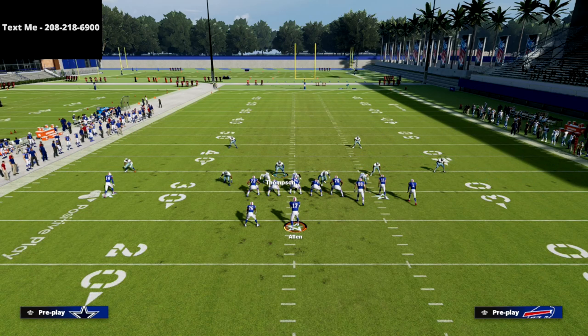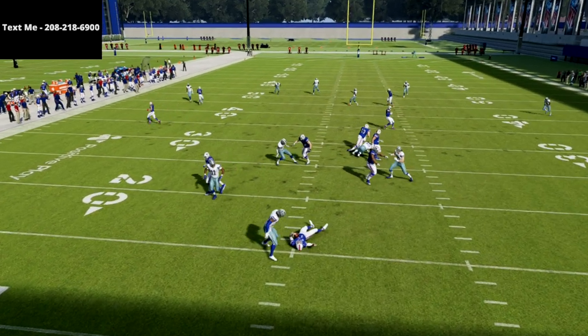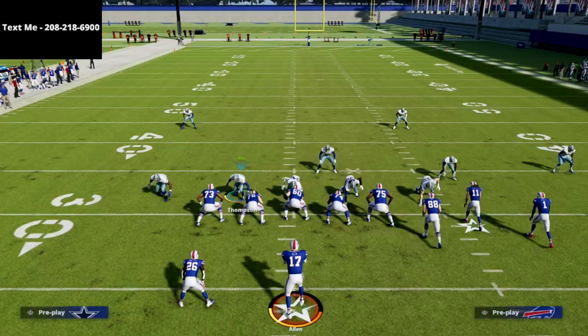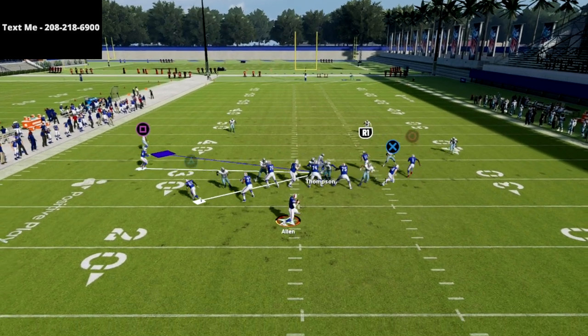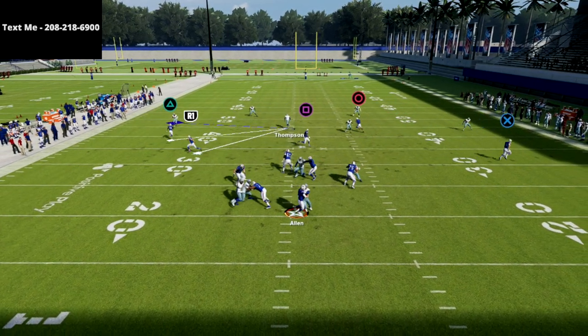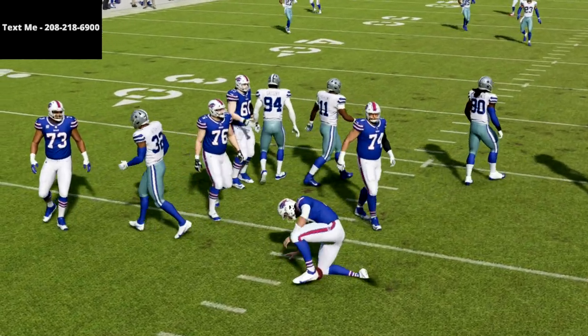Literally all you do is come out, flip the play globally, blitz your linebackers — you'll see that your nickel corner doesn't move whatsoever — and you are going to absolutely scream at your opponent. The beauty of this is that you really don't look like you're blitzing at all. This looks like just a basic front, and as you can see, we're getting A-gap pressure.